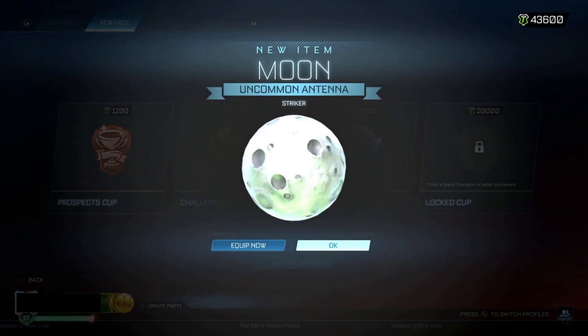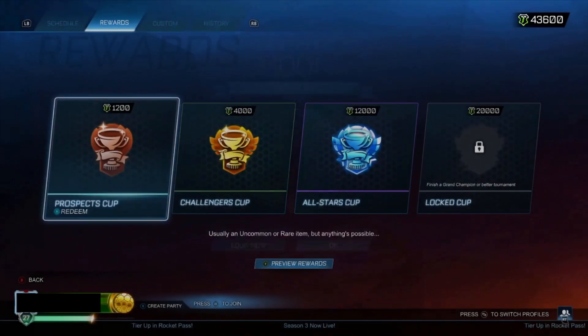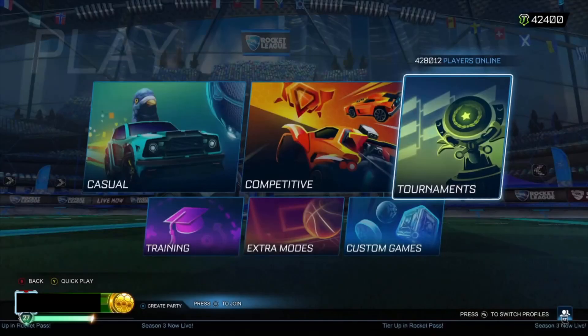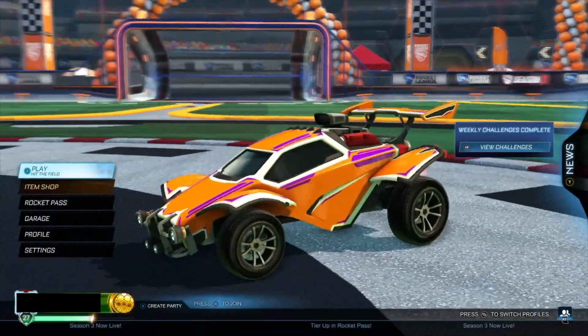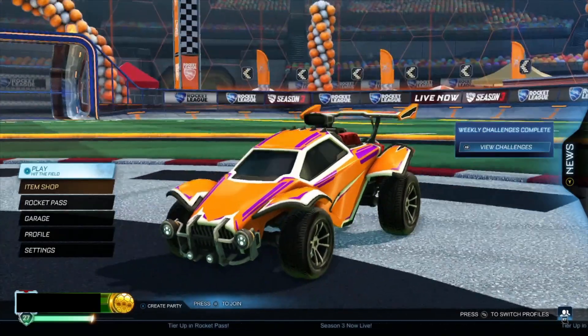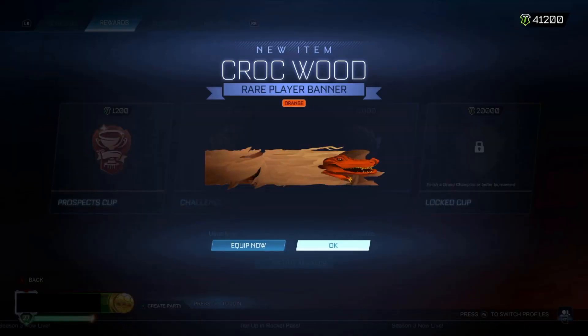What are we going to get now? The Moon - okay. The Striker. We're getting a Striker Moon. Love it. I don't understand what that's in there - it's like a joke item. But I'm going to equip this because this decal looks really nice. Obviously with nice colours - that's why I kind of wish I used the Octane, because they just get better decals. We've got about 40k left. We're getting Orange Crockwood.